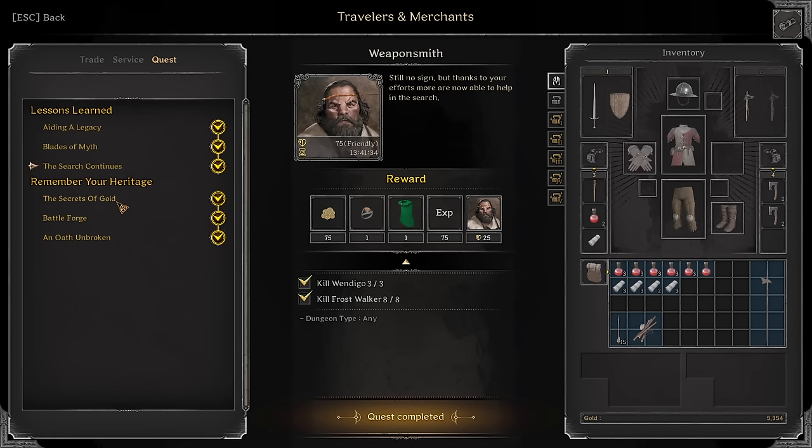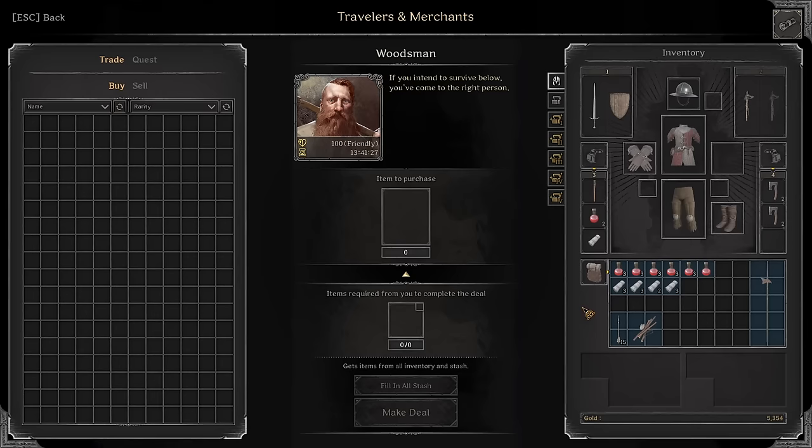Weaponsmith hasn't got any new quests yet — it's just five blue weapons, explore Pyramid on Ice Caves, kill Wendigo and Frost Walkers, six gold ore (I showed you where that was), kill three players in one session, and interact with stone tombs like I just showed you in the Old Tomb.